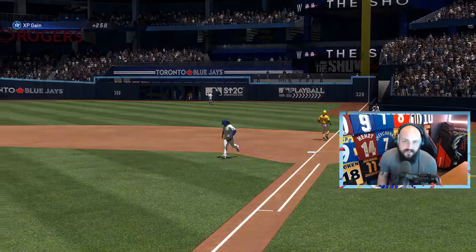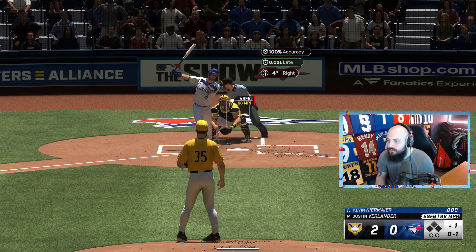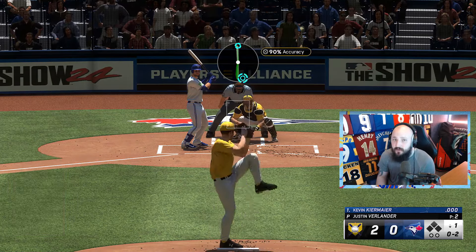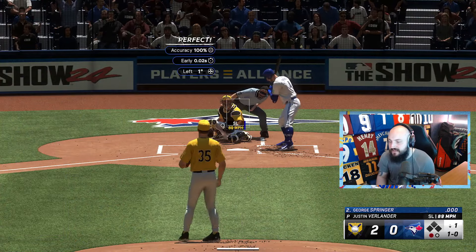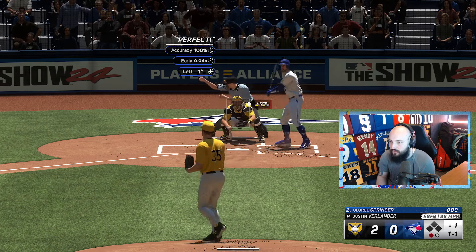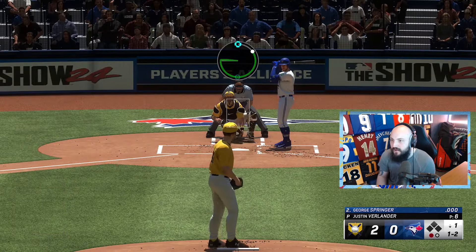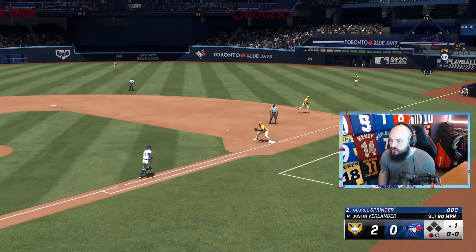With Verlander, you want to get as many strikeouts as physically possible — strikeouts give you the most XP. It repeats consistently and gets you points for the Verlander boss challenge, and also for the Detroit Tigers, so you're doing two birds with one stone. I love using the cutter on the inside — it's absolutely nasty — then drop a slider low to get them swinging, and Napoli just chucks them out. Two strikeouts already.